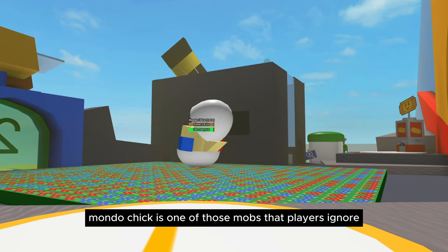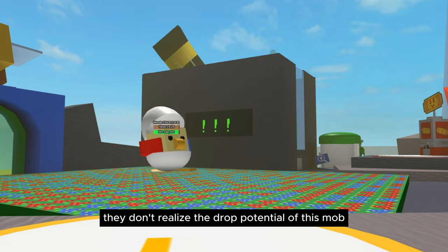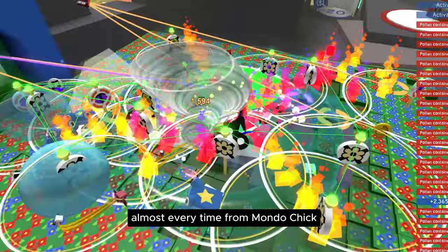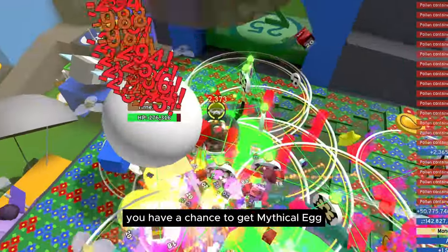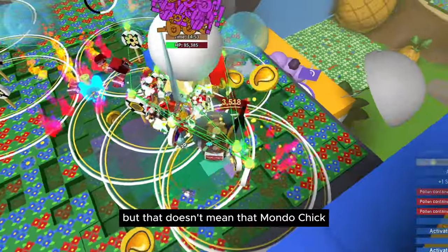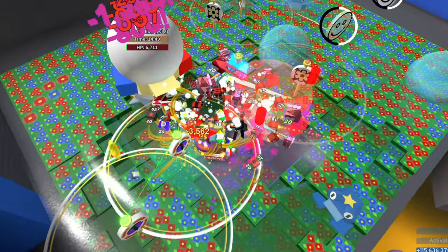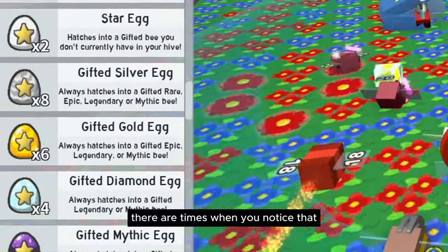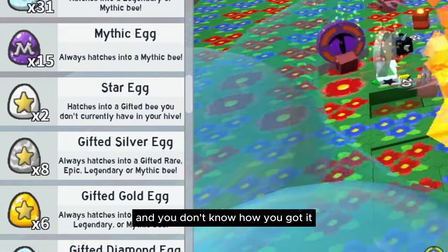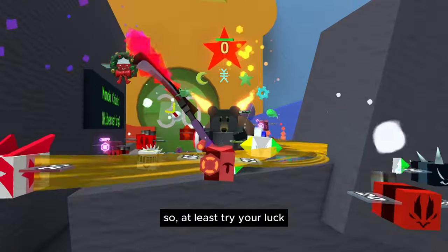Mondo Chick is one of those mobs that players often ignore. They don't realize the drop potential of this mob. You can get star jelly almost every time from Mondo Chick, and besides that you have a chance to get a mythical egg — the chances increase over time. There are times when you notice you already have a mythic egg in your inventory and don't know how you got it. Most of the mythic eggs I have are from Mondo Chick, so at least try your luck.